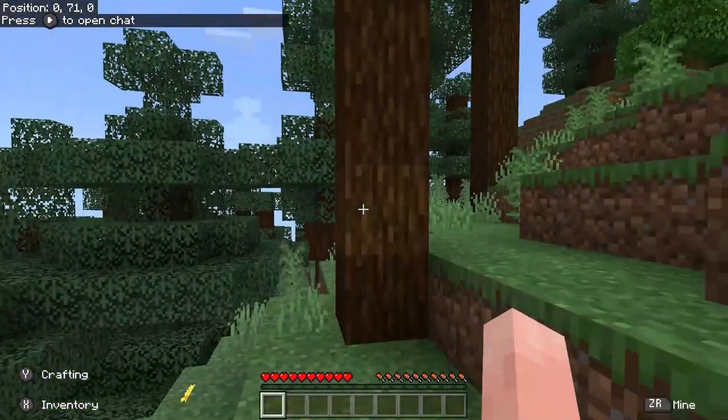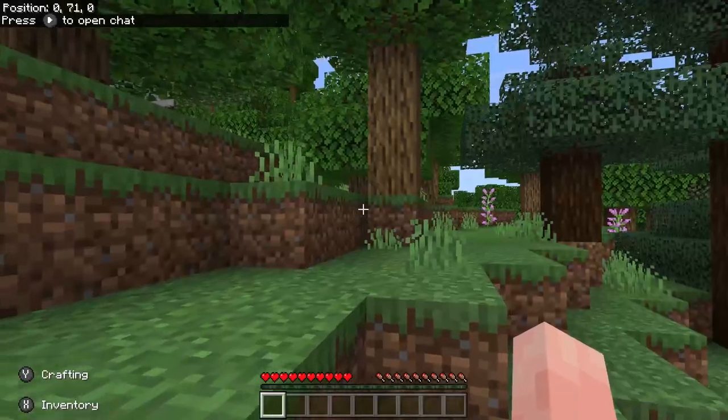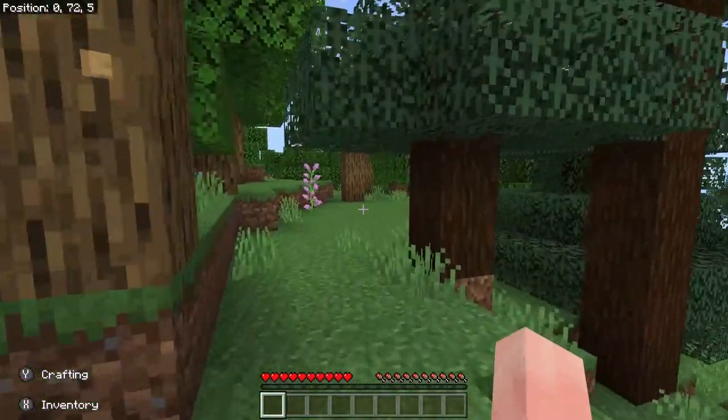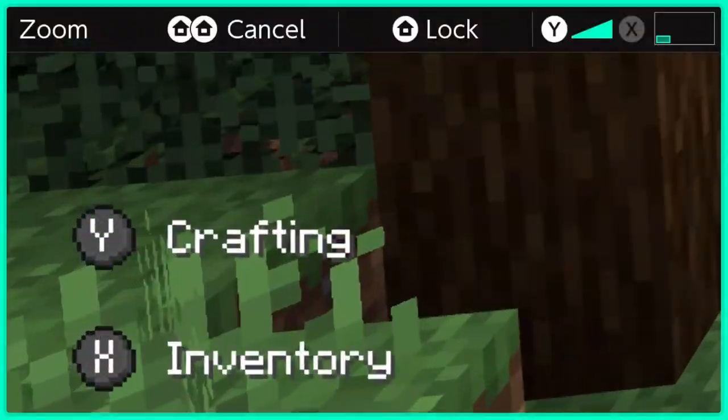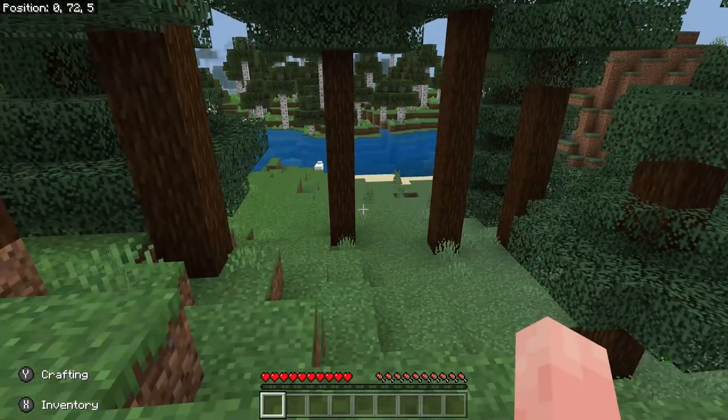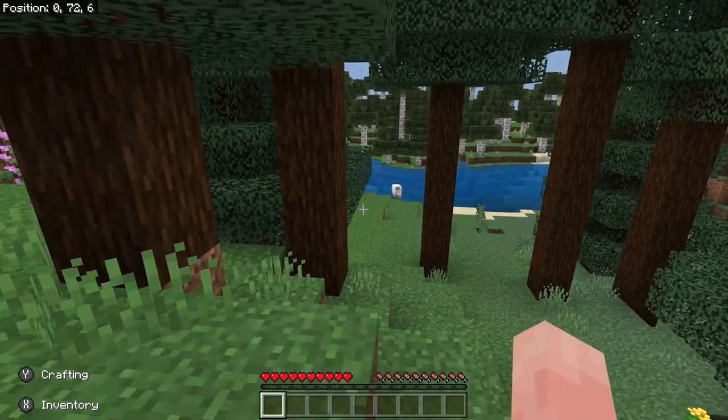Here's our world. I'm looking with the right stick and moving with the left stick. It's a first-person game. I see an oak tree here, a spruce tree here, and some birch trees across the way — those are the white bark ones over there. And I see a sheep down there by the edge of the water.